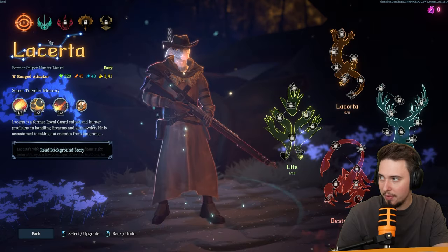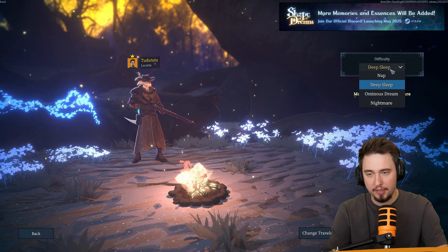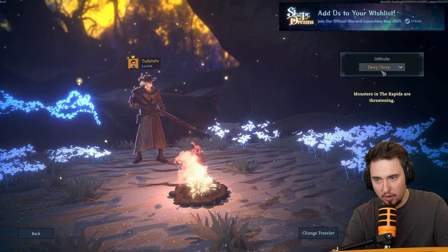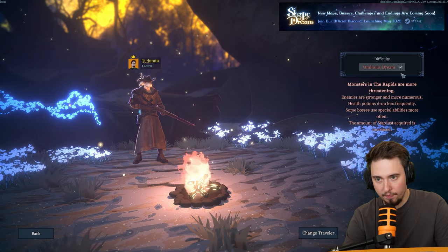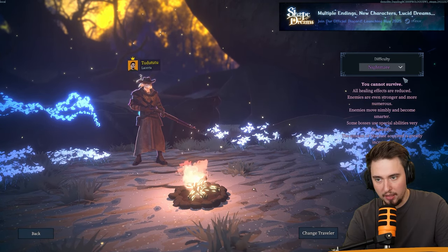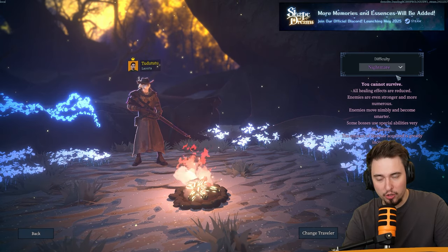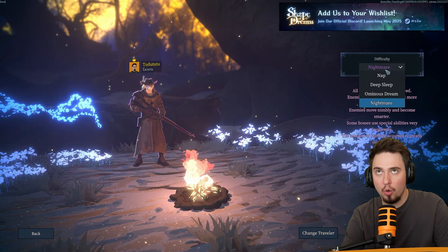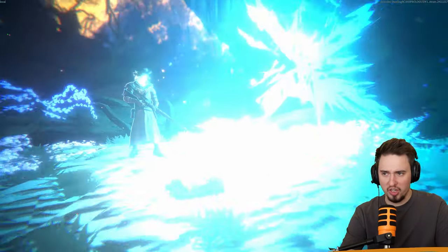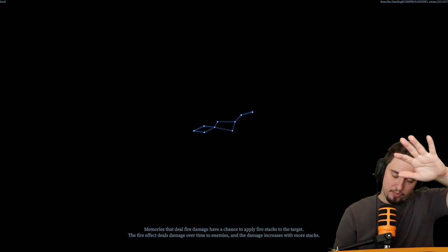There are five characters available but we need to unlock them — amazing. Let's go with the main guy first. There are four difficulties: monsters weakened, monsters threatening, monsters more threatening with stronger areas, and Nightmare where some bosses use special abilities — not just more HP, they add mechanics. Let's start — from the tutorial I just moved one inch so I'm finally getting into the real game.